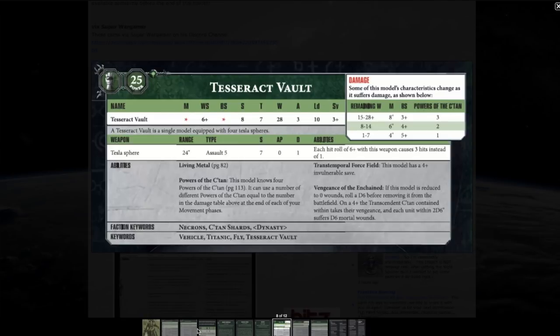Just a thought: if you're a Cadian player and you've got Knight Commander Pask with a Punisher Cannon and some heavy bolters, rolling 43-plus hits on twos re-rolling ones if you didn't move might be enough to bring the Stormlord down. We don't know the points yet for a fair comparison, but it's certainly a viable tactic.